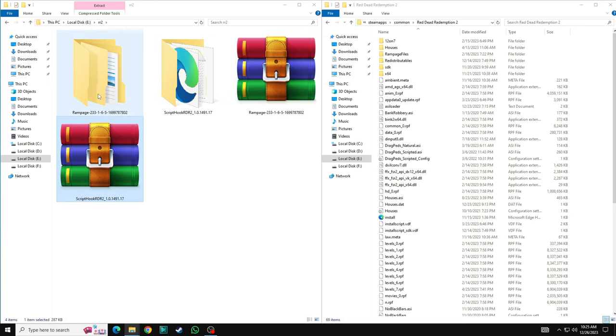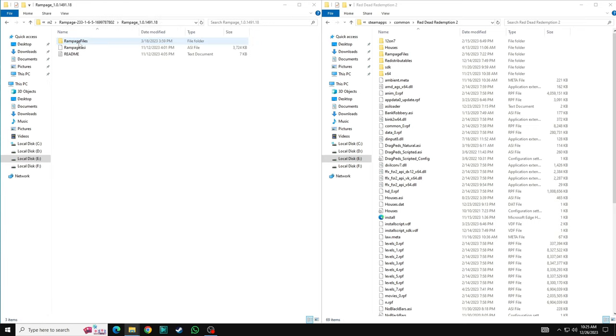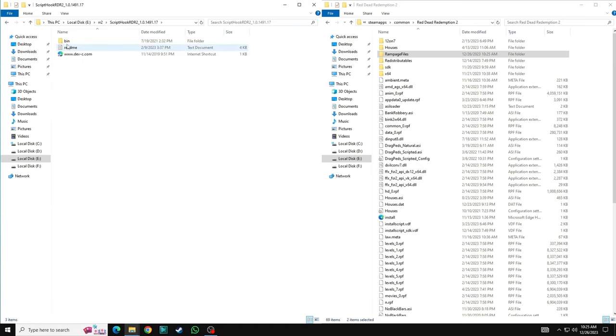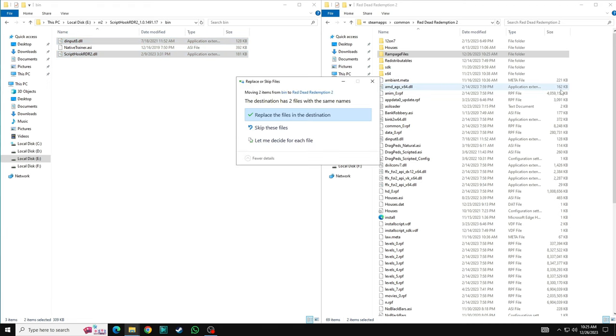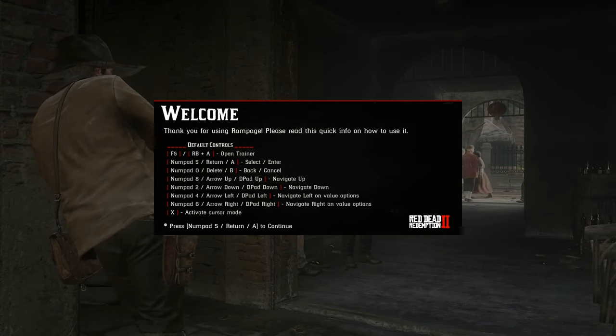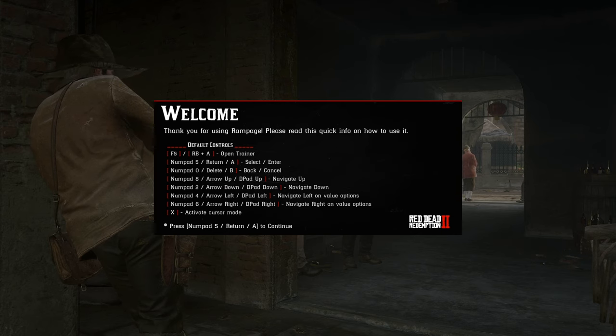Open the Rampage folder, copy these two files. Then go to the Script Hook folder and drag and drop the files there. You can see I got the notification — my Rampage trainer is working properly.